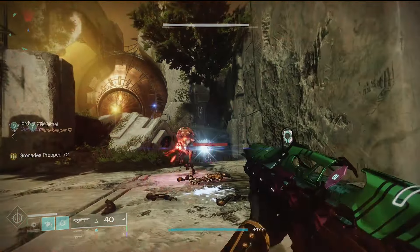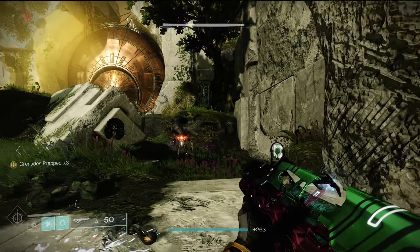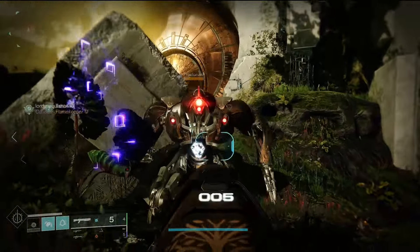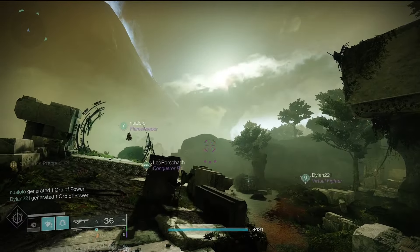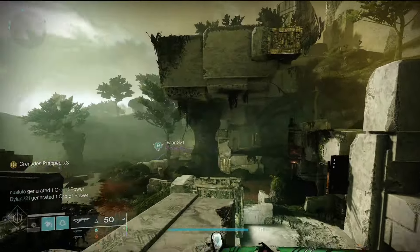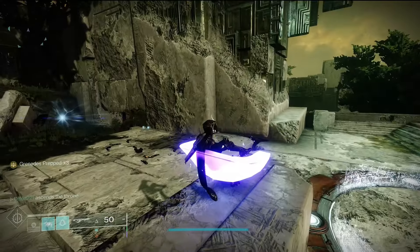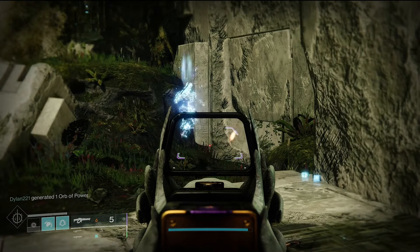Regardless of the activity, play smart. Use cover, use abilities, use the tools at your disposal and the map to stay alive. Think of positioning and spawn locations of enemies. Don't just go mindlessly into a group of enemies on harder activities. If an ogre champion is focusing you and you cannot stagger it, take cover and look for an alternative attack plan. Brute force can only get you so far. These abilities exist to give you an advantage over hordes of enemies.